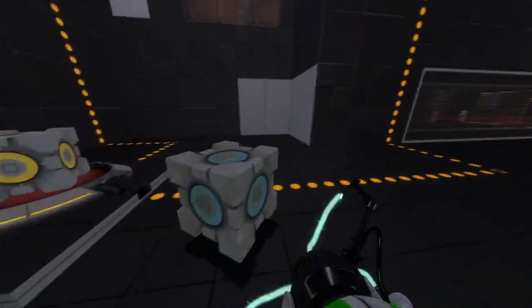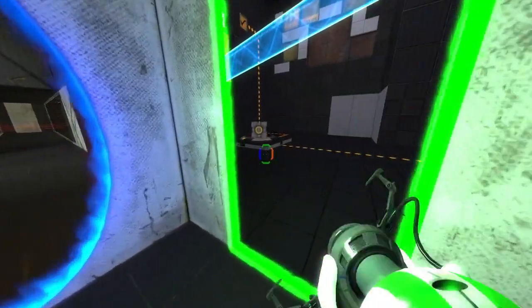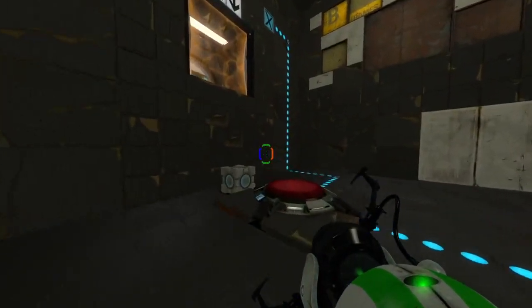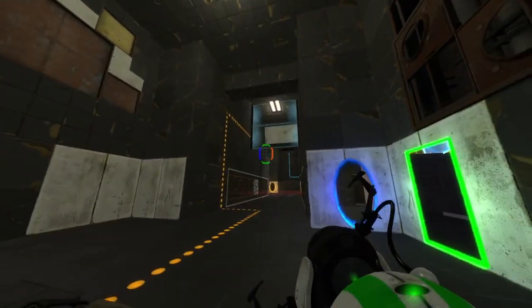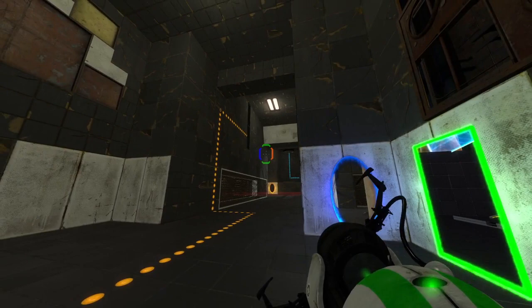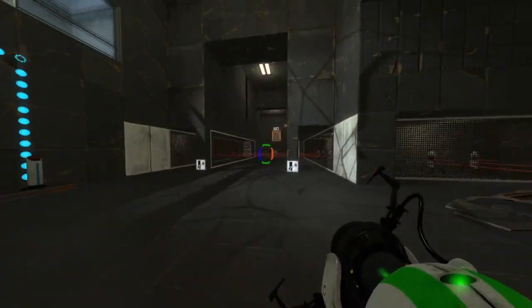Just kind of walking around, not really doing too much. I guess leaving the cube there is — what else can I really do with it, right? I'll just leave the cubes here for now. That's also a bug, by the way. It might be in either version. I don't think it's possible to exit in the future, right? Because how would I exit? Yeah, I don't even have a light bridge in this version.